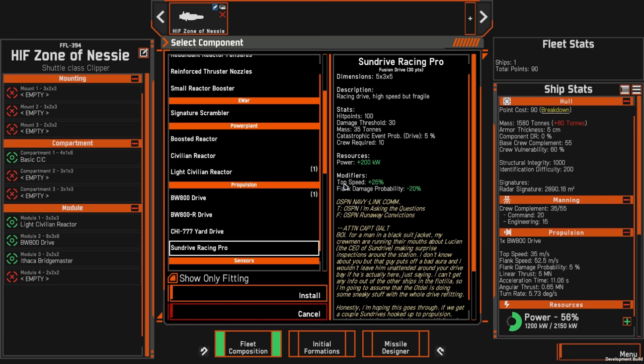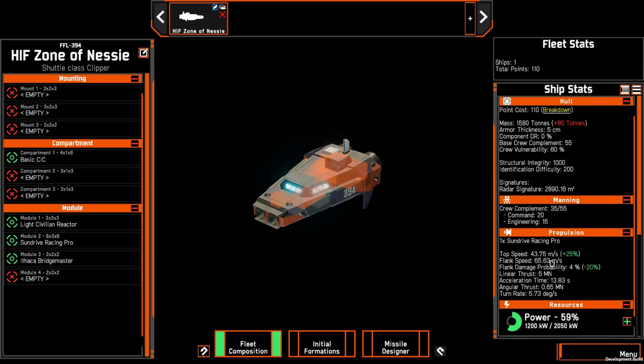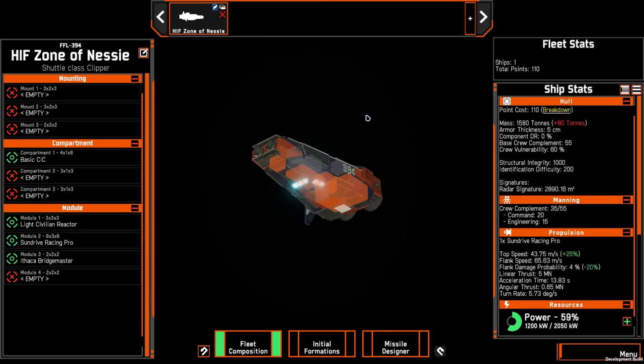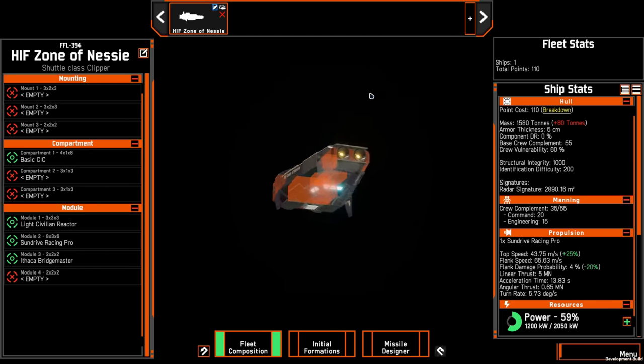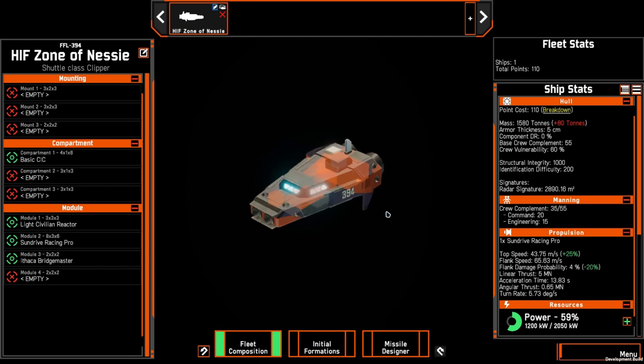The Sun Drive Racing Pro Drive gives you plus 25% top speed and flank damage probability minus 20%. That flank damage probability minus 20% is actually really important because the Sprinter Corvette gets this by default as a hull modifier but the shuttle does not — so adding the Sun Drive Racing Pro Drive gives it that same ability to flank for a long time without worrying about damaging the engines. This top speed modifier is actually faster than the whiplash drive available to the Alliance. Equipping it gives a top speed of 43.75 meters per second and a flank speed of 65.63 meters per second — faster than the 63 m/s the Corvette can reach. At this point the ship only costs 110 points, versus 150 points for a Sprinter with a whiplash, so it's cheaper too.